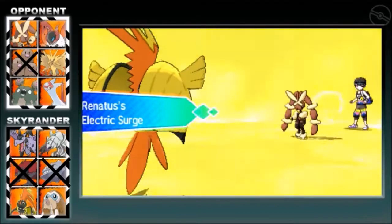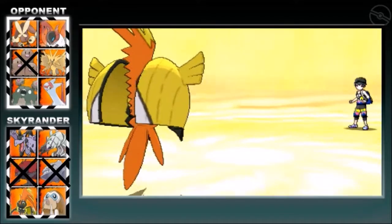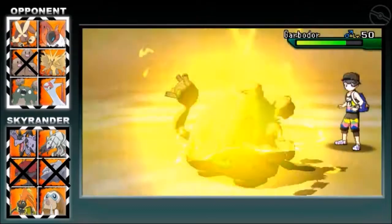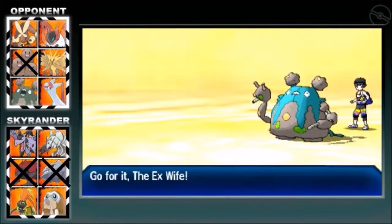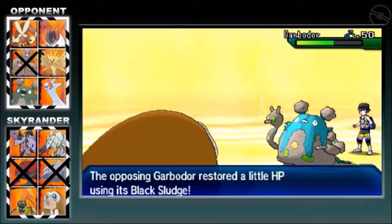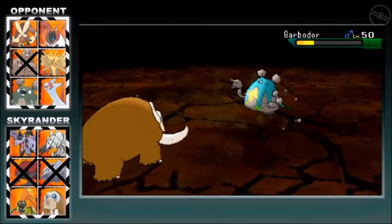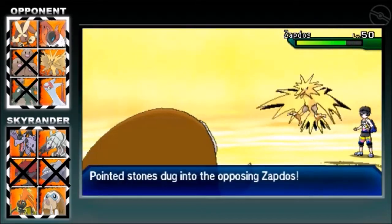I'm just going to go directly for Thunderbolt — it's my best bet. He's gotten the Guard Garbodor — feeling possibly he was going to go for Dazzling Gleam, but I have no reason to. We don't do much damage at all — this is a special defensive Garbodor, and my God, it takes it like a champ. So I send in the ex-wife Mamoswine as he goes for Spikes. I'm going to attack right in front of me. Icicle Crash will not do enough — I need Earthquake. I don't want to get Aftermath from Knock Off or anything. I got Earthquake and I'm very happy he stayed in.